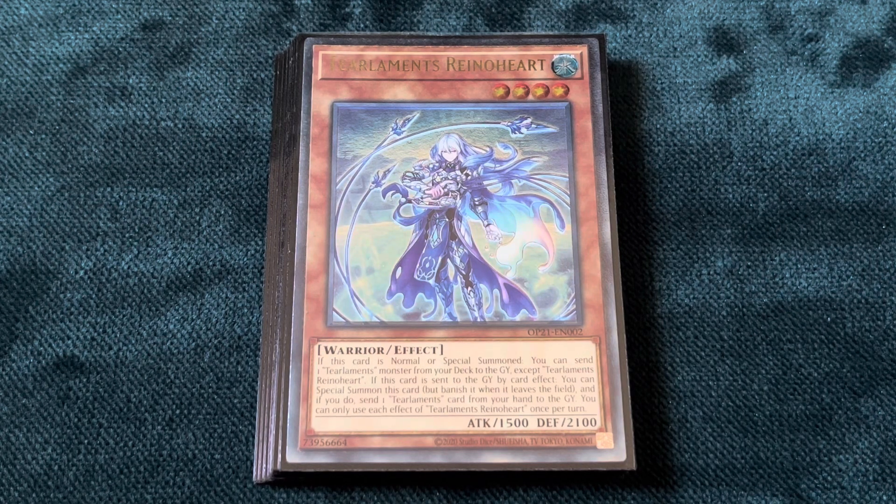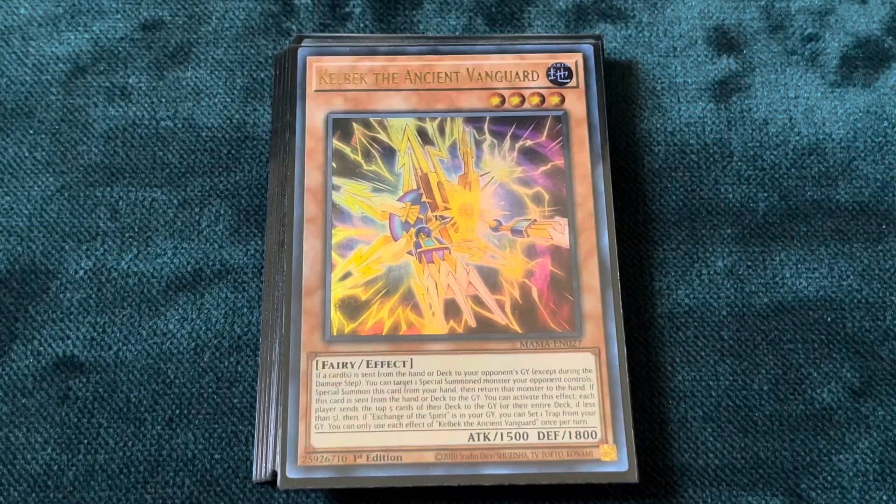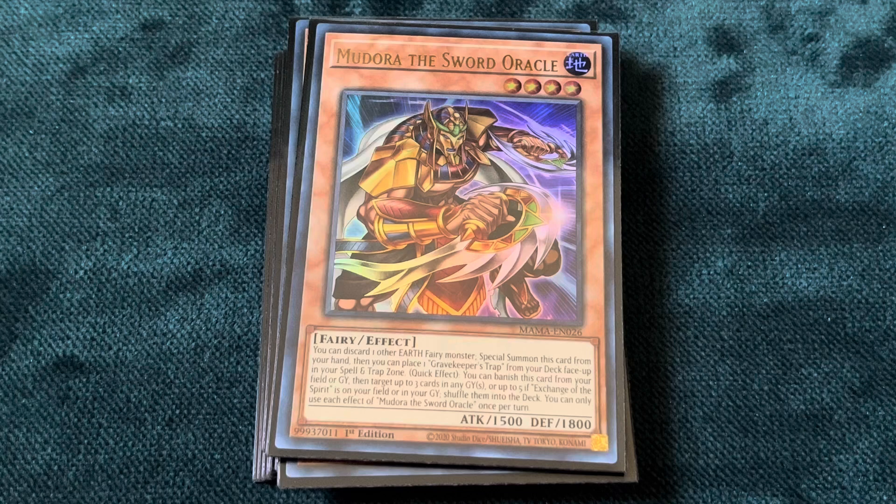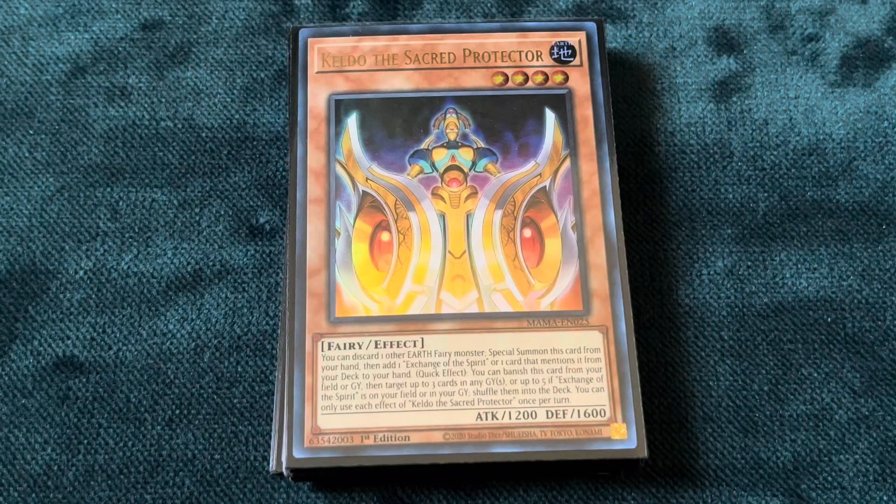Next, you have to play the Ashizu engine with the Tearlaments, so you play the one Kelbek, the one Agido, the one Mudora, and the one Keldo. Fairly standard so far.